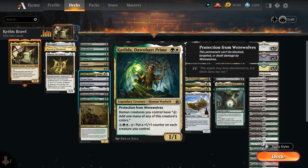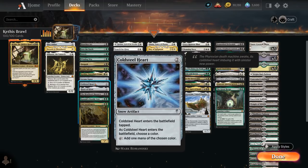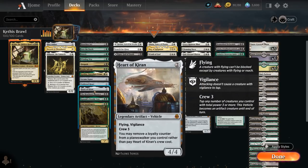Katilda Dawnheart Prime helps us ramp — we've got quite a few humans in the deck which can tap for mana, and we get a nice mana sink for 6 mana putting a +1/+1 counter on each creature we control. Arcane Signet and Coldsteel Heart are additional ramp artifacts, and Heart of Kiron is a legendary vehicle — a 4/4 with flying and vigilance, crew cost 3, so our commander can crew it. We can also remove a loyalty counter from a planeswalker rather than pay the crew cost, playing well with all our planeswalkers.